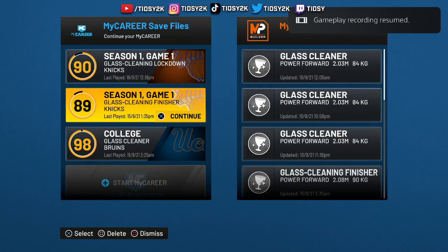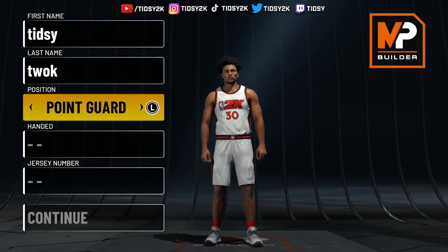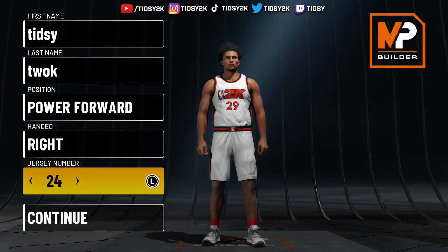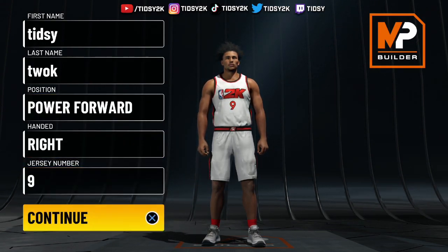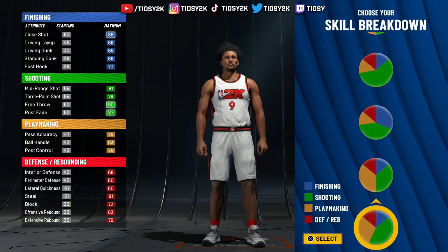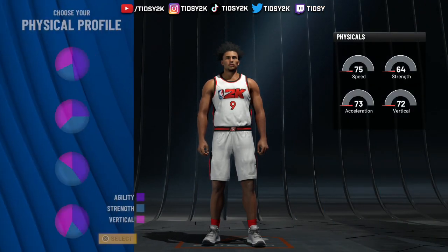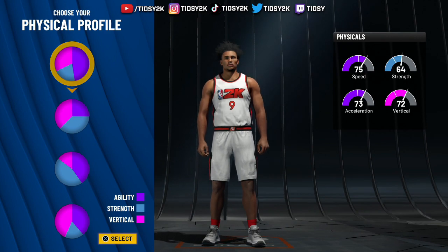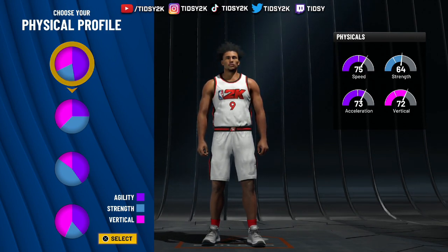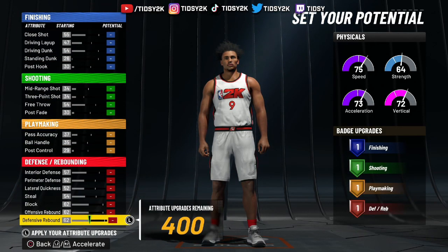Then you want to go over to My Player, launch the builder, and make it a power forward. Make it whatever hand and jersey number you prefer — none of this really matters. Then what we want to do is choose the pure red pie chart. We want to make this build pure speed. I know a lot of people would go with speed and vertical, but for this build you need to go pure speed for it to be fully optimized.